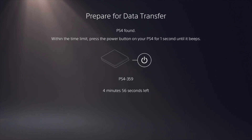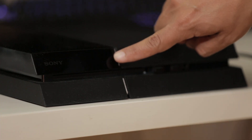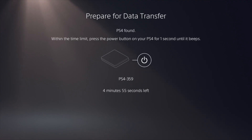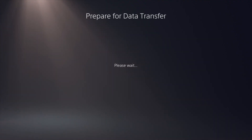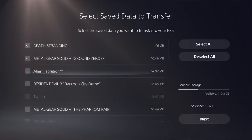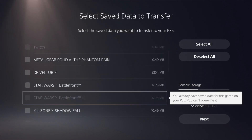It will prompt you to press the power button on the PlayStation 4 for one second. After this the data transfer will start, and you will have the option to select what data you want to transfer to your PlayStation 5.